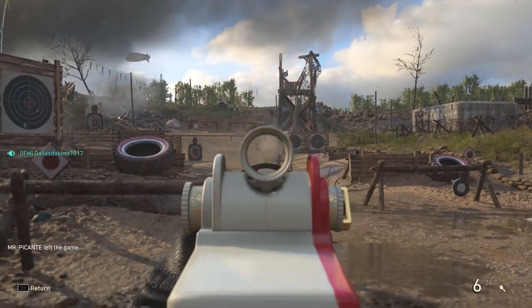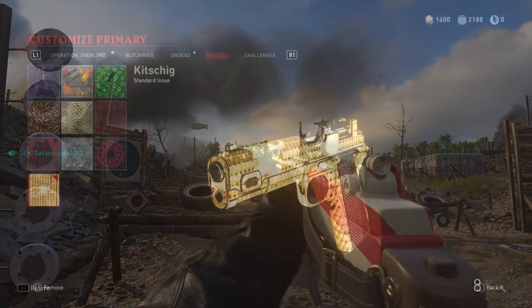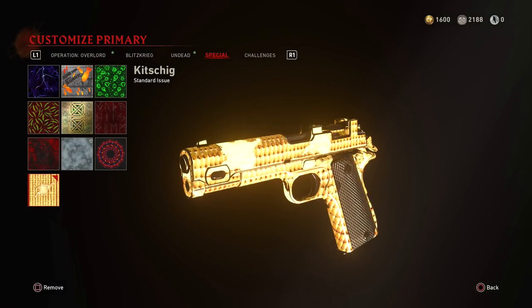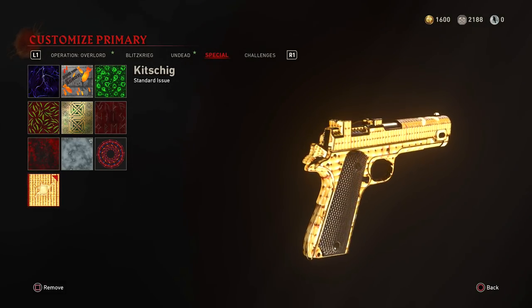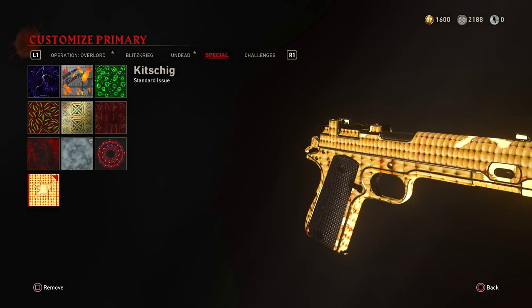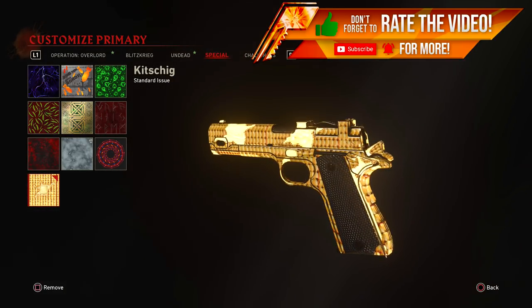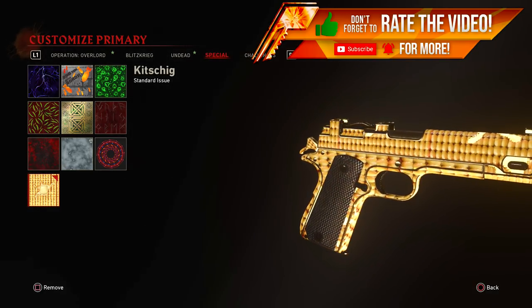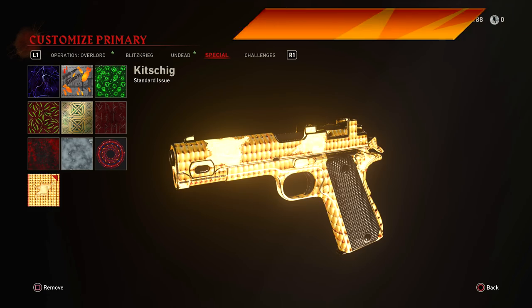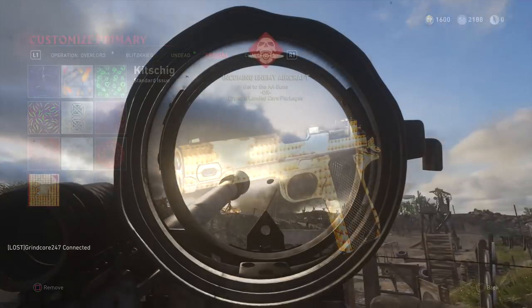Another thing that was unlocked by completing this community challenge was an exclusive camouflage pattern in the Zombies mode called Kitschig, which basically means corny. And this is corn with butter melting on it. Not really sure what the point of it is — I mean, I guess you could eat corn at a 4th of July party, but it's kind of weird to have. I'm just saying that right now, I don't know.